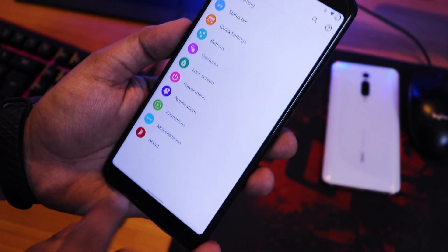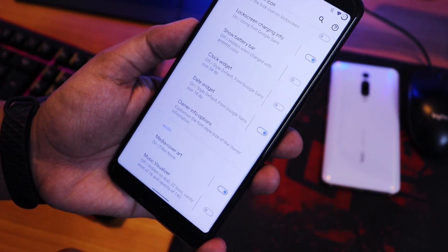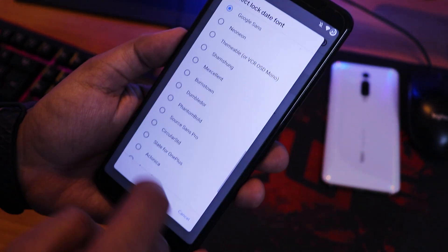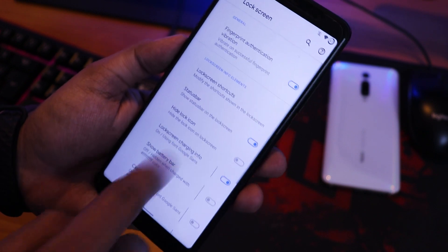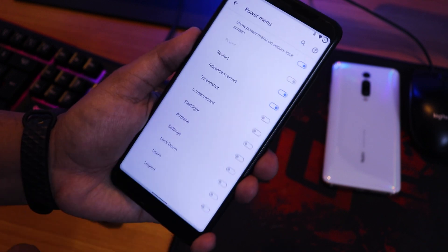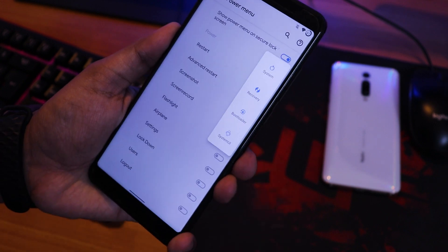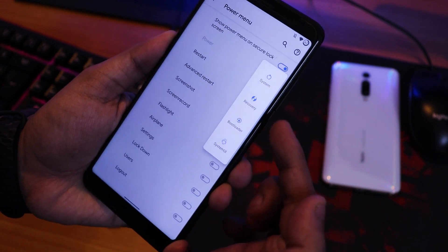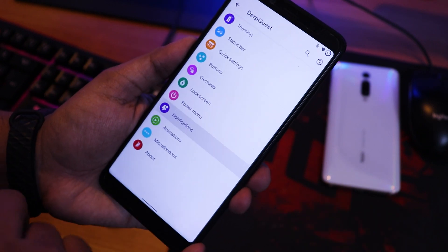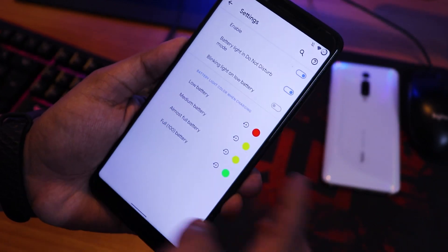In lock screen settings, there's fingerprint indication vibration, media cover art, clock widget, and date widget customization. One thing I don't like is there's no 'always unlock with fingerprint scanner' option. In the power menu, the advanced reboot option lets you reboot directly to recovery, bootloader, or fastboot.